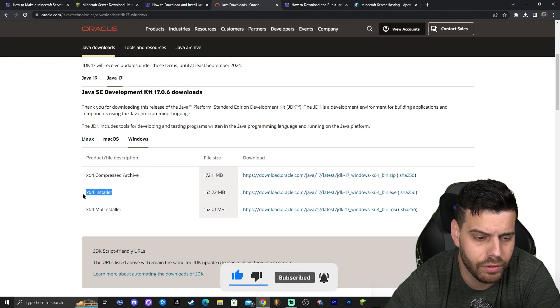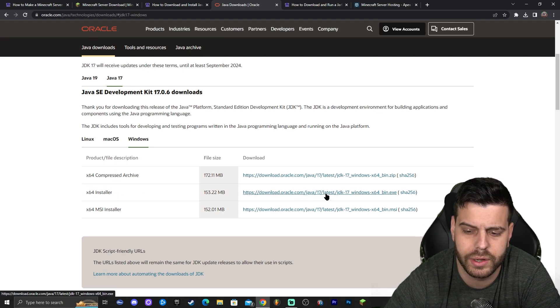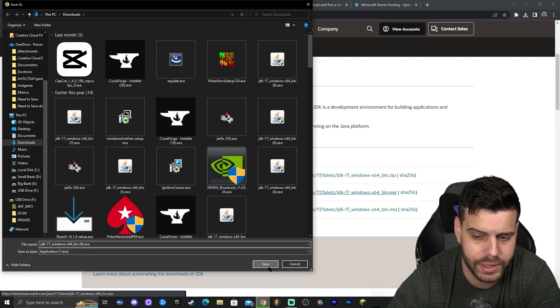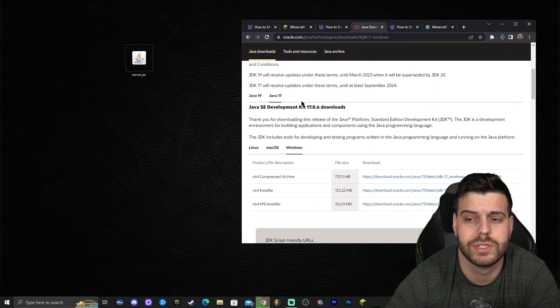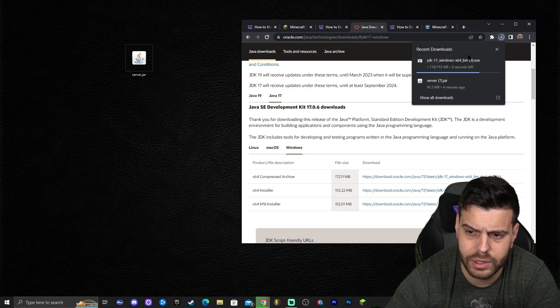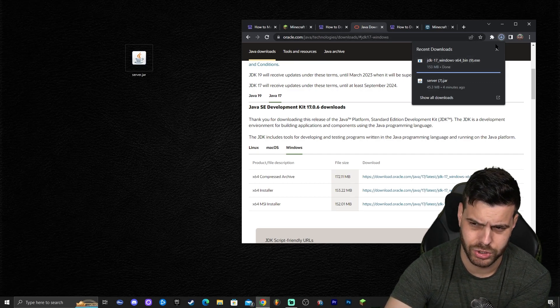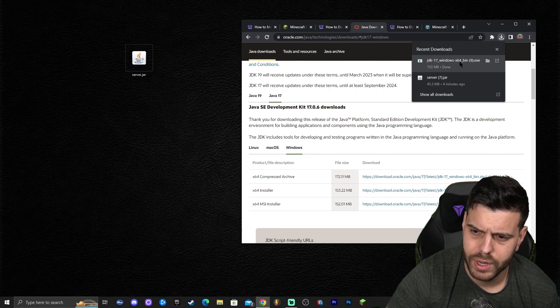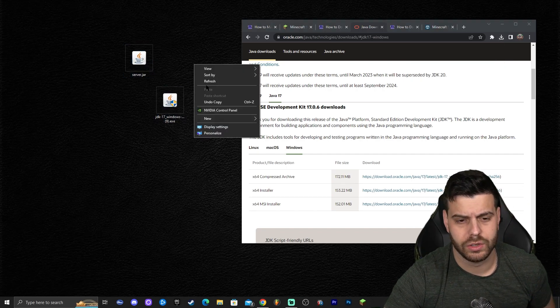Look for the x64 installer and click the blue download link to start downloading automatically. Save the file and once downloaded, put it on your desktop next to your server file — whether you're using Chrome, Opera GX, or another browser, find the downloaded file and place it there.